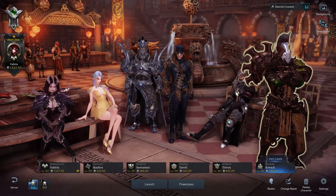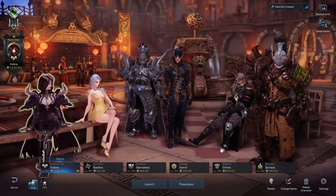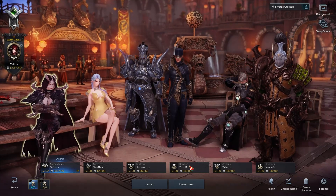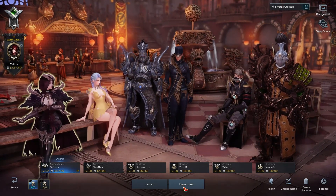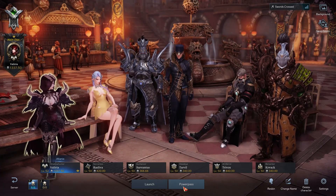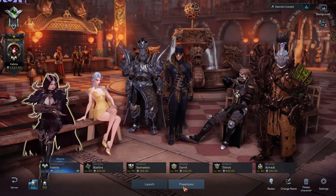First and foremost, I want to talk about what happens once you have one character at level 50 and you have completed North Vern. Once you've completed North Vern and have a character at level 50, the game will award you with a Power Pass. What a Power Pass does is it gets one of your characters to level 50 and 302 item level gear. When you use a Power Pass, the game will go ahead and award you with yet another Power Pass.